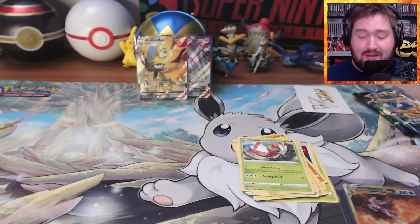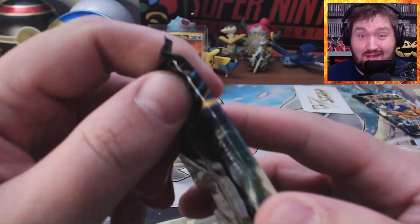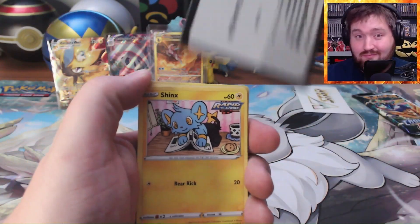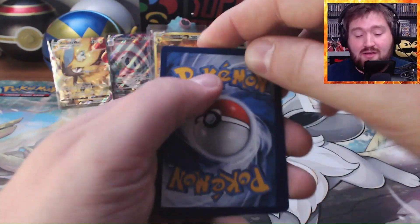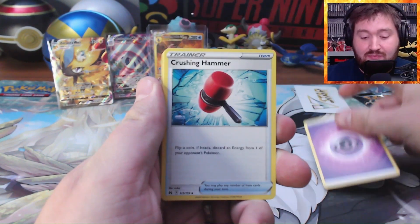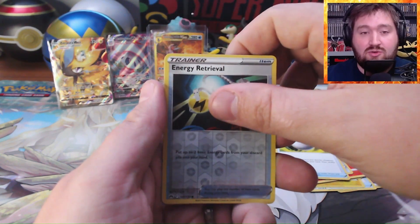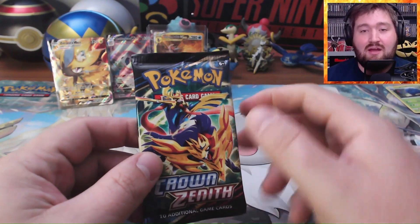Two packs, three hits. Crown Zenith pack number three — I'm still at a loss for words. What a great first two packs. I'm not even expecting to get anything more today, but if I do, this is just the best day ever. Psychic Energy, Crushing Hammer, Luxio, Rescue Carrier, Shinx, Larvesta, Ponyard, Whalmer, Pokeball, Energy Retrieval Reverse, and Tangrowth. Coming back down to Earth a little bit — nothing too special there.